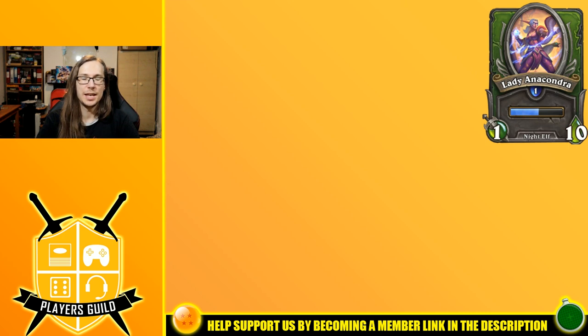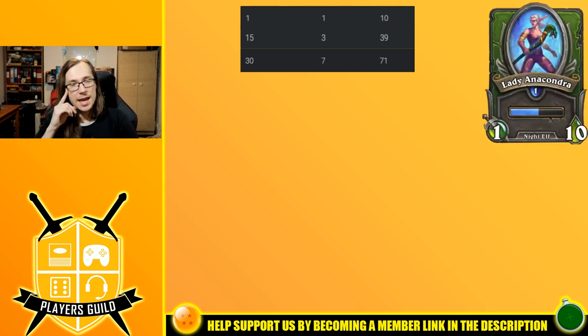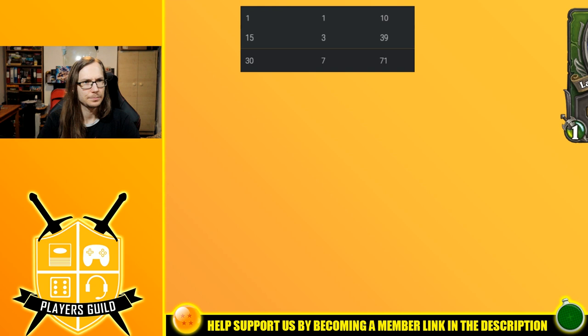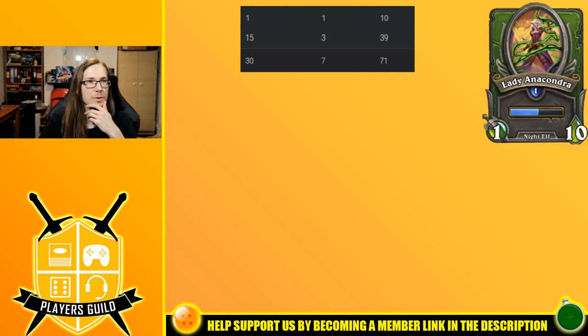King Crush is amazing in any beast build. Next mercenary is Lady Anacondra, one of the bosses from Wailing Caverns. She is a fighter Night Elf hero. On level 1 she has 1 attack and 10 health — she's definitely not a melee hero. Level 15: 3 attack, 39 health. Level 30: 7 attack and 71 health. She's definitely more of a caster and doesn't have a lot of attack. When I'm done with all the mercenaries, I'll put up a graph showing where different mercenaries scale on health.